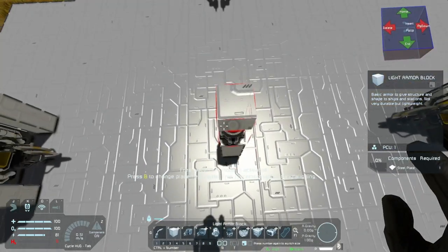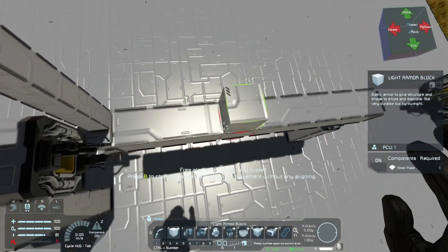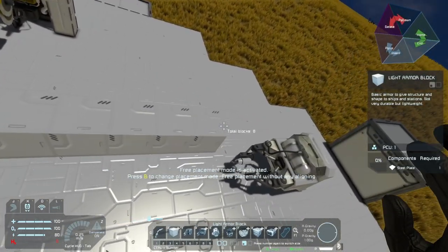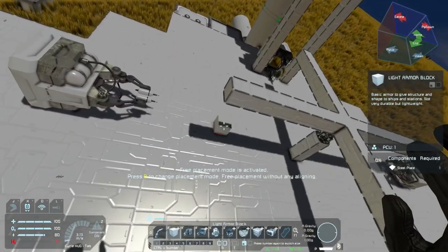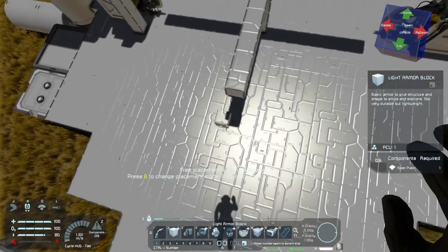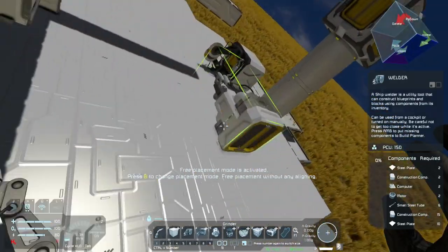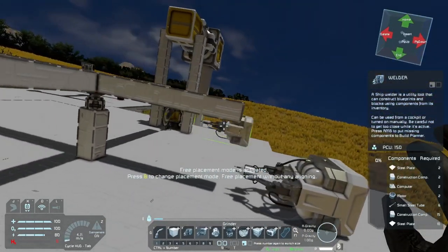From here I need to set up a bunch of blocks going this way — one, two, three, four, five, six, seven, eight. That's off by one block, I'll figure that out later. Set up eight blocks this way and set up eight blocks this way. Now I have this kind of set up where I want it to be. Welders will sit right in front of it like so, same thing with the grinder. I knew that went one block up like that.